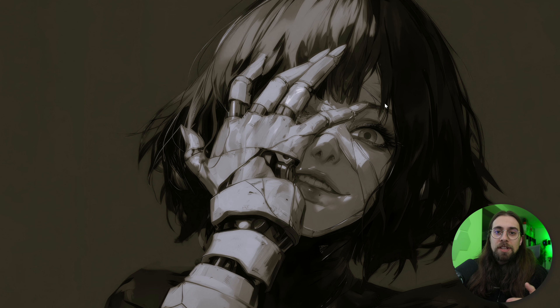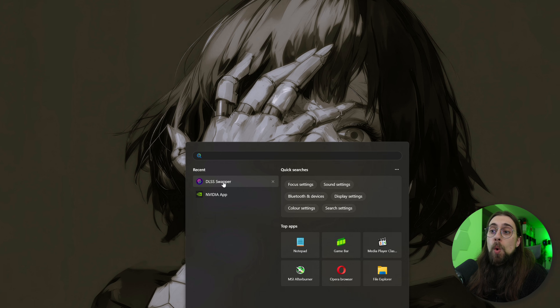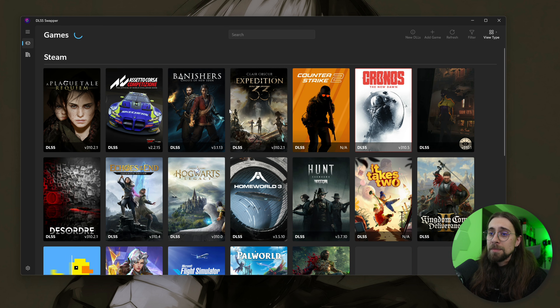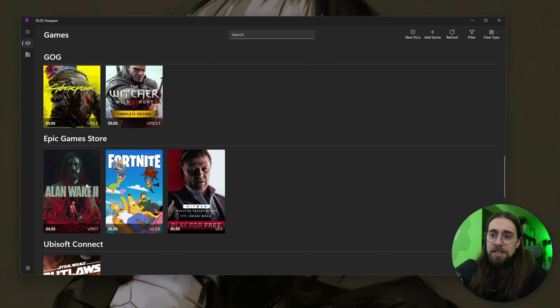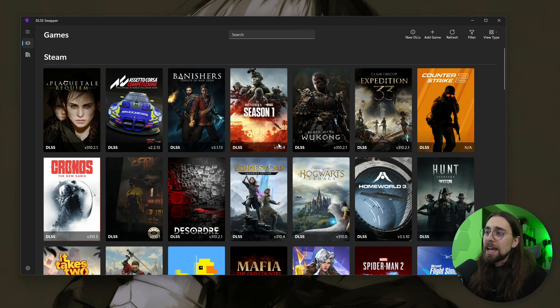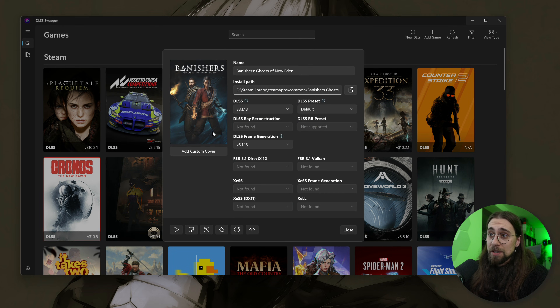If you don't want to install the NVIDIA app, you can use the DLSS Swapper. Search for it on Google, download and install it. It shows you games installed on Steam, GOG, Epic Game Store, Ubisoft Connect, Battle.net, EA app, and more. As soon as you open a game it immediately shows you the current DLSS version — for example, in Banishers: Ghost of New Eden you have DLSS 3.1, which is a really old version.